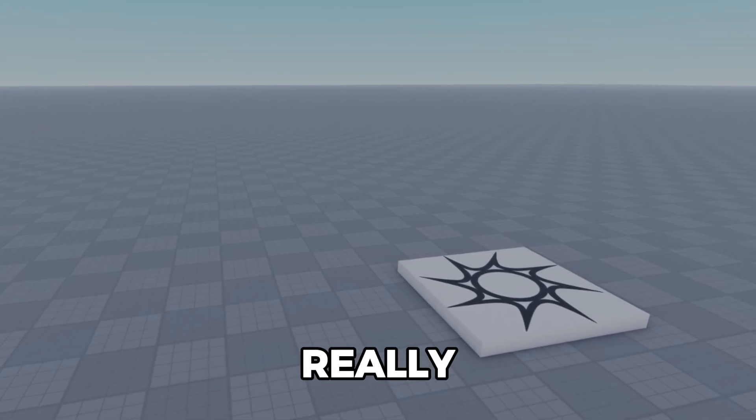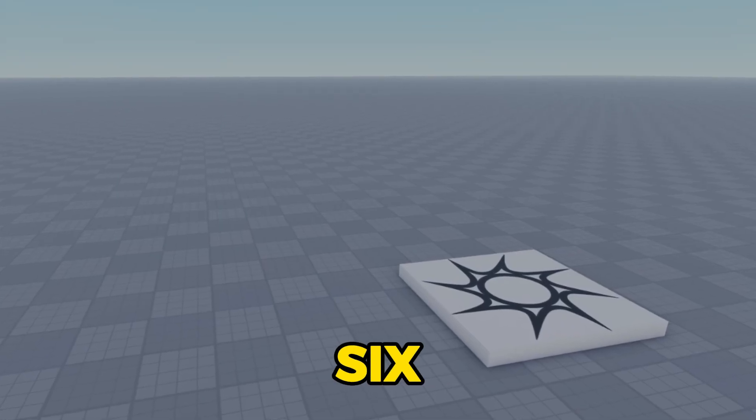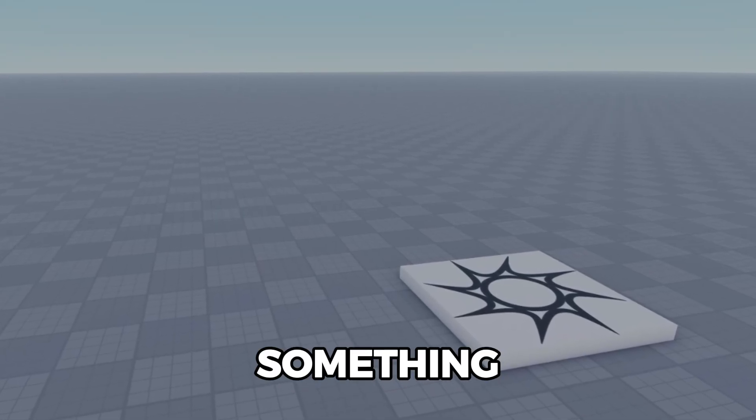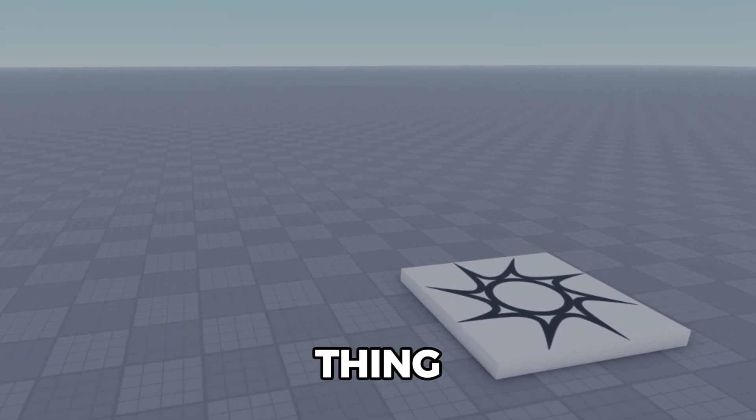Basically it's gonna be a simple idea — we really cannot make anything too big inside of five to six minutes, so we're gonna have to make something very fast. We're gonna be making a simple obby with checkpoints, an ending, and a pay-to-skip feature. That's probably gonna be it. So I'm just gonna start right now — we're gonna be deleting the base plate instantly.